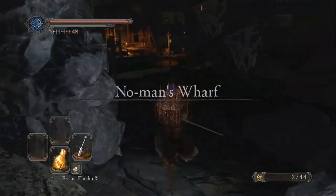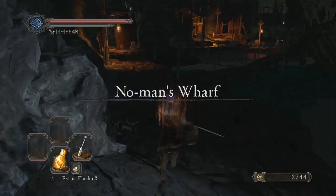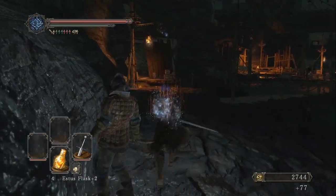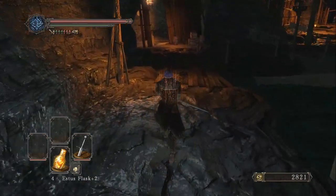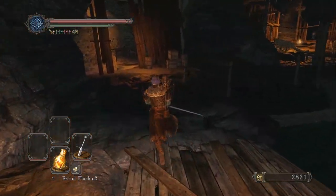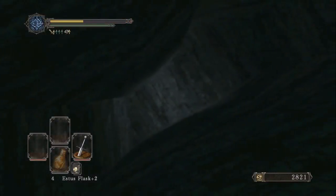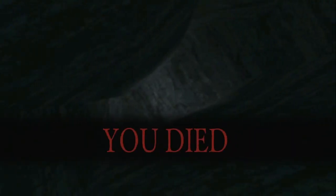We're pumped. We're human. We're ready to go. We got a new area. That guy's sleeping. We're not going to fall for that, Dark Souls. We're immune to your tricks. We are mighty. We are strong. We are now hollow.